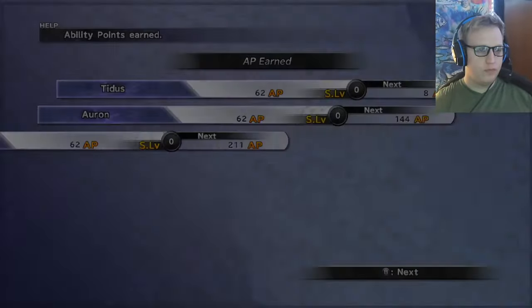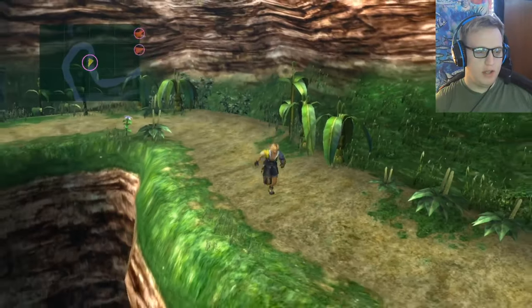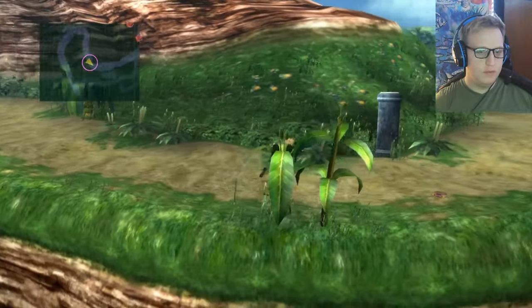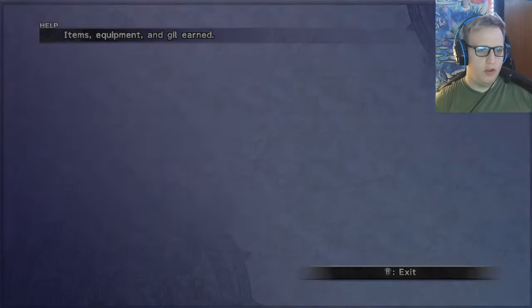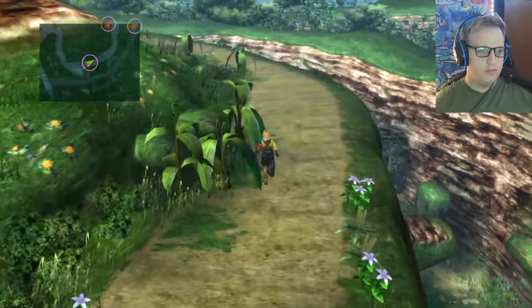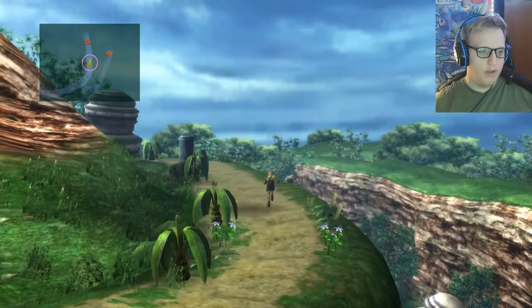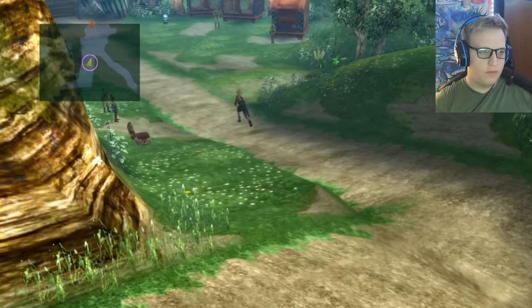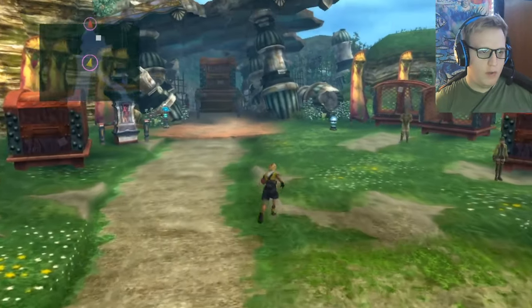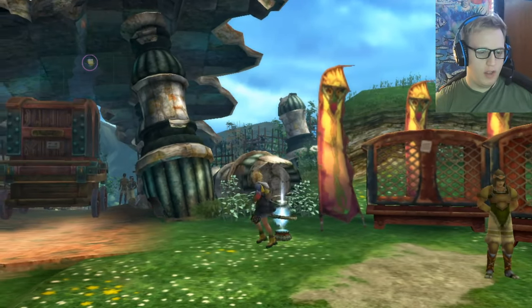That one went better. Nice — some S-levels. Not bad. And we got some S-levels from it so I'm cool with it. Wow, I didn't realize how much we ran with that little chocobo but we sure did. So let's get up here and heal at least, and figure out who we have to talk to or what we have to do to get through here. I thought maybe we were just going to go around the other way but that's not the case.